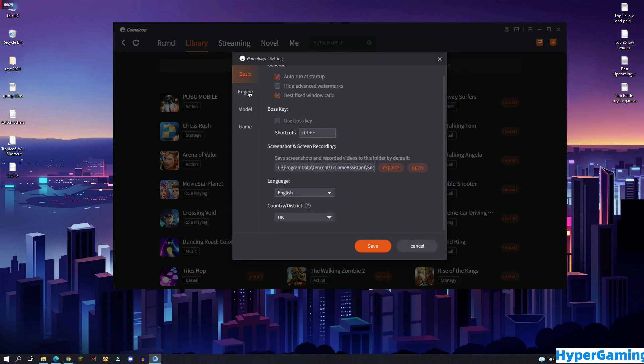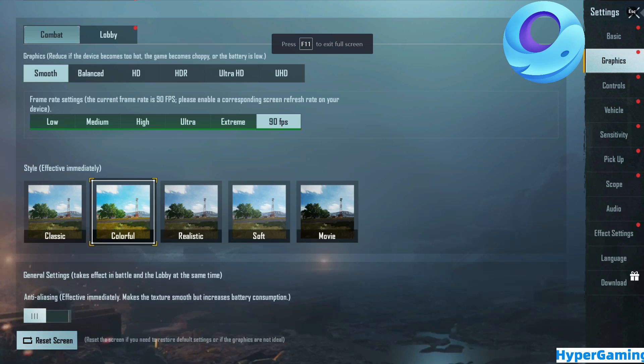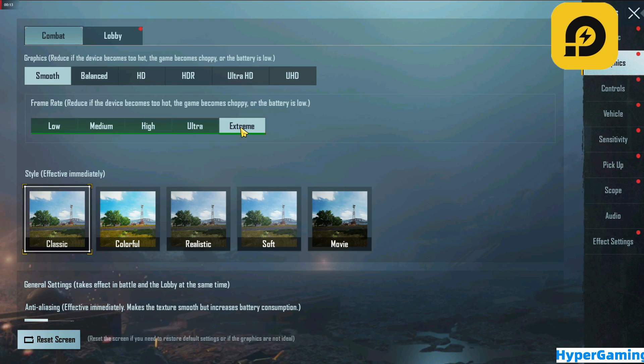Both of the emulators are up to date. They are running on 1080p with 4GB of RAM and 4 cores. Gameloop is running on smooth graphics settings and the FPS is set to 90. On the other hand, LD Player is running on smooth graphics settings and the FPS is set to extreme.